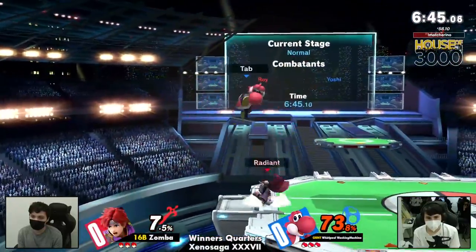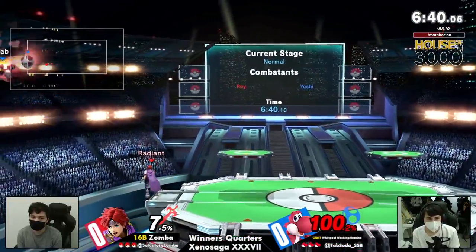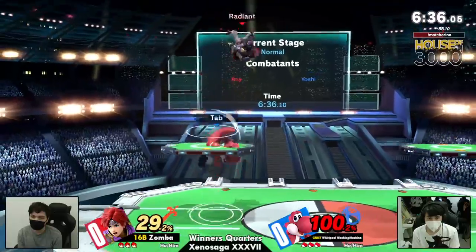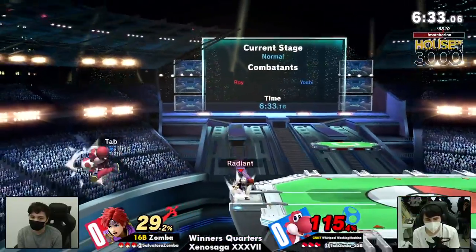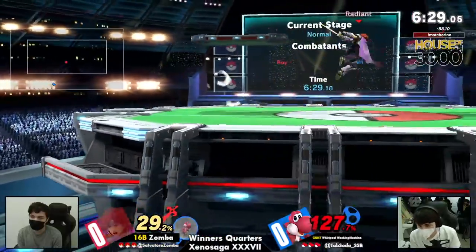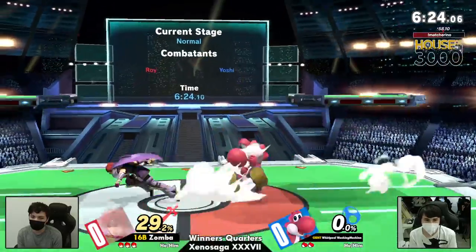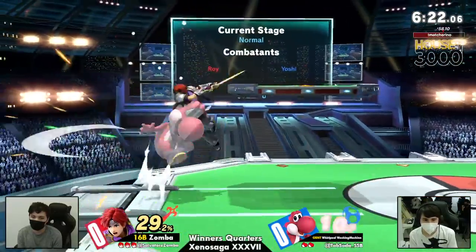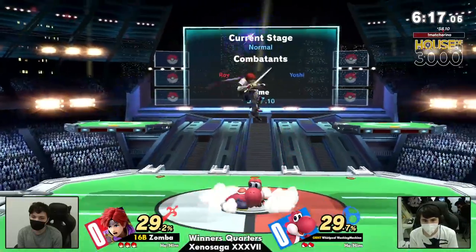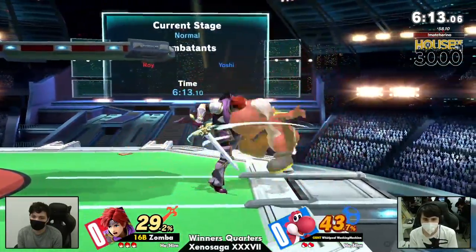On the other side, Whirlpool Washing Machine, a.k.a. Tab Soda, a.k.a. yet another Yoshi main in New York. There are a lot of them, but when you're at a hub of a character's mains, you get to learn a lot of stuff real quick. On the counter side, Zamba gets to be real familiar with the Yoshi matchup, and that involves getting good hitboxes at ledge to dissuade air dodges, taking Yoshi's jump and getting those early kills.